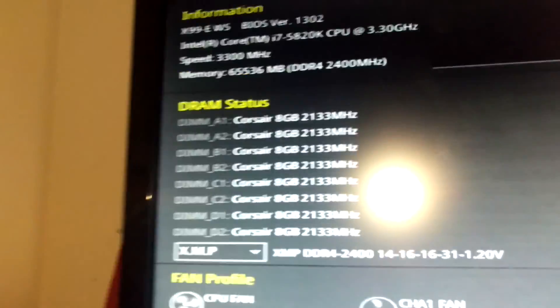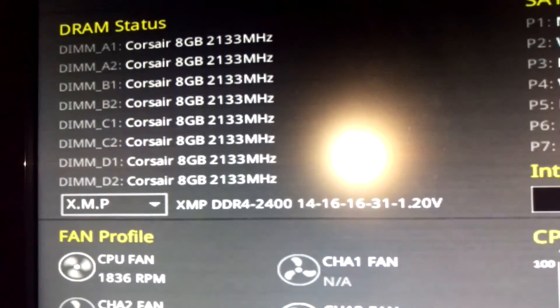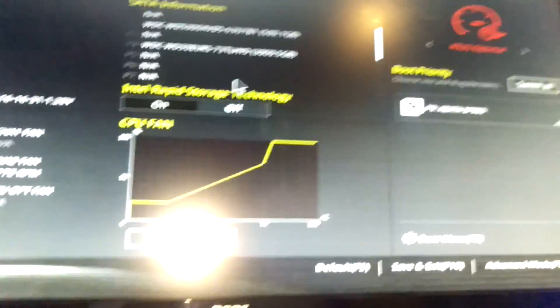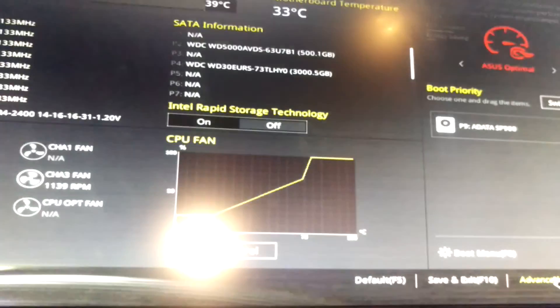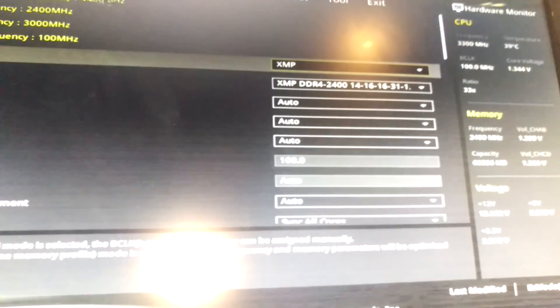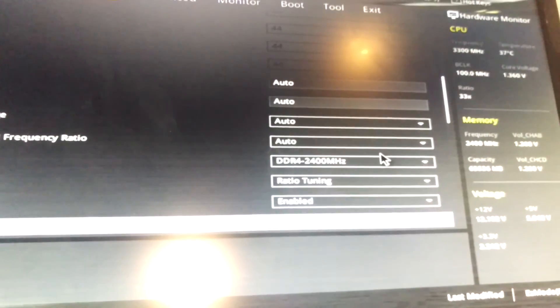Alright, everything is recognized. 8GB for each and every DIMM. So the motherboard slots all work fine, so I don't need to get a new motherboard just yet. And we are going to put these up to their 2400 speed, since that was the speed of the other kit, so it should be fine. Setting it here for 2400.